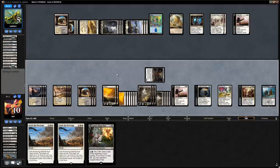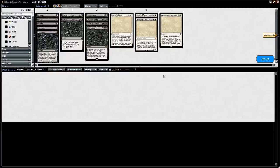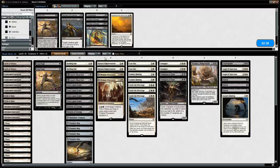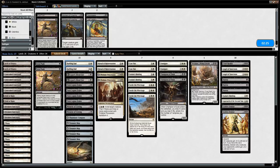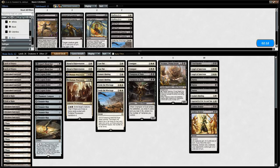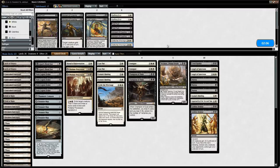We sideboard for game 3 against the same opponent. Angel of Sanctions is great here, another Ixalan's Binding is good, Golden Demise could be serviceable, and Approach of the Second Sun should also be good to close out the game quickly. We don't think we want Baffling Ends, Fatal Push, or Moment of Craving. We shave at least one Settle the Wreckage, maybe two since we have additional answers to the Scarab God, and cut a Ritual of Rejuvenation.